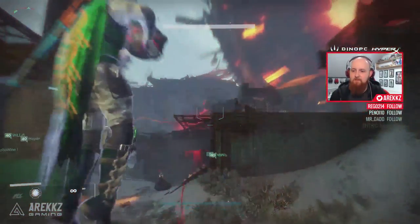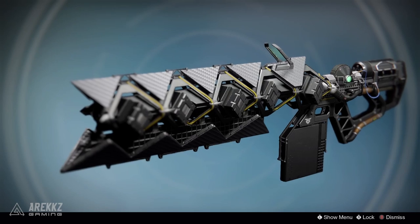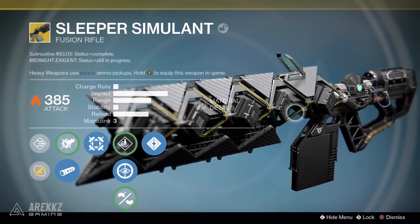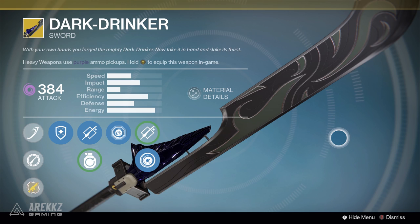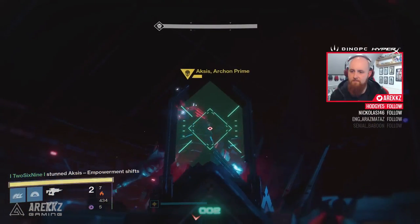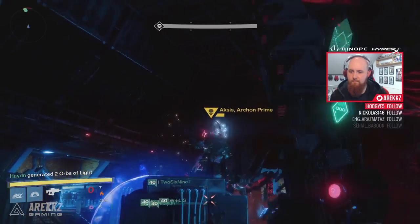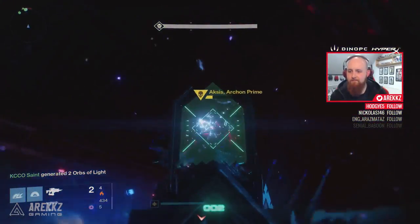To recap something we touched on last week, two of the best heavy weapon choices for the raid are the Sleeper Simulant — a heavy fusion rifle capable of landing a critical shot and one of the highest damage ranged heavy weapons you can use — and the exotic sword Dark Drinker, which has amazing utility on the final boss and can actually output more damage than the Sleeper Simulant. Our team had three Dark Drinkers and three Sleepers, and we were able to take out the final boss in two rotations. Your gear and light level is a heavily contributing factor, but if you have either of those weapons, you cannot go wrong.